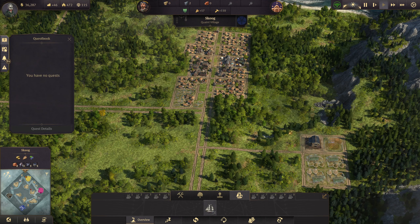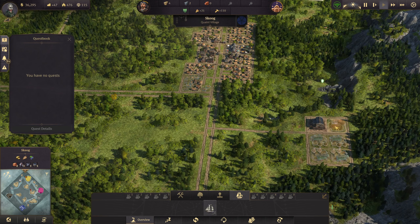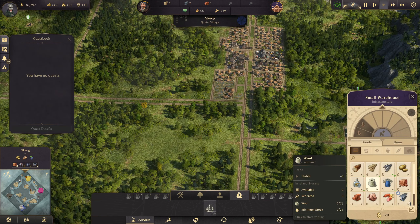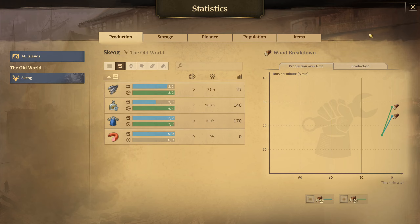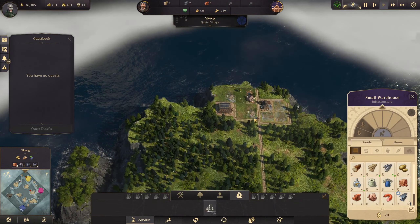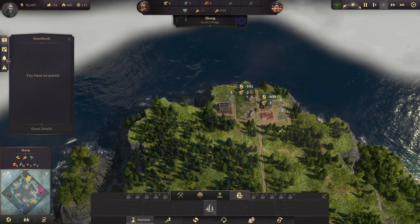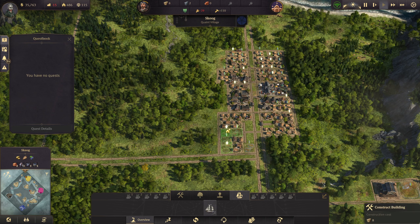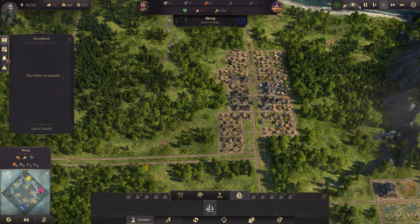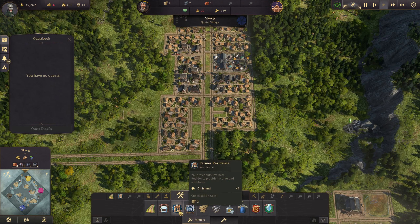Let's upgrade you and get some bricks going. We need a little bit more work clothes, so let's upgrade, upgrade — you and you. That's all our residences built right now, which is fine.